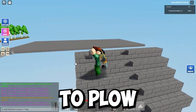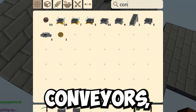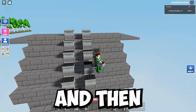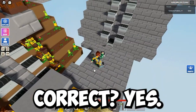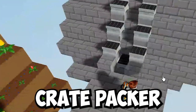So this is the grass. You're going to plow all of this. Get conveyors and then place them in an order like this — just like that. And then this one right here, I'm going to place a conveyor. Yes, and then you would put your TO2 crate packer right there.